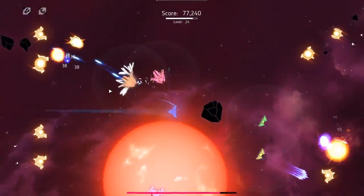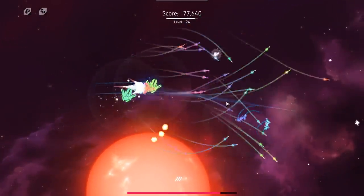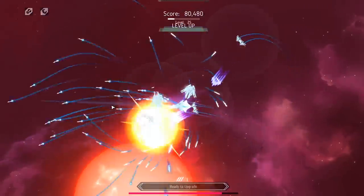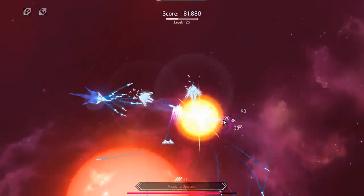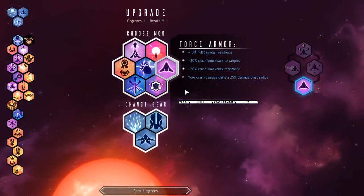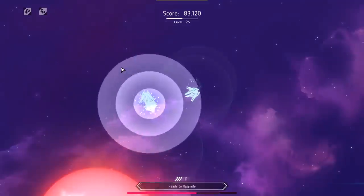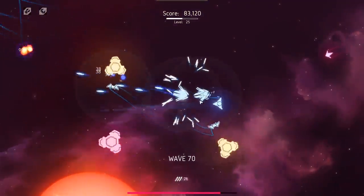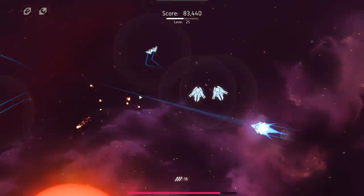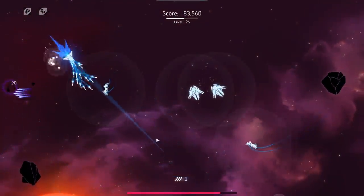Drop down another turret and have it start clearing out that side of the map. Get another upgrade here — force armor. This I like, just flat 10% damage reduction. I'm going to pick this up first because I want to work on my constructs to get them really powerful, and then we'll work on keeping me alive.